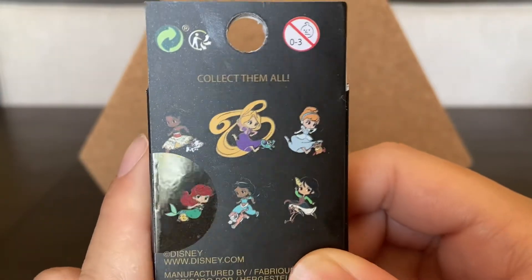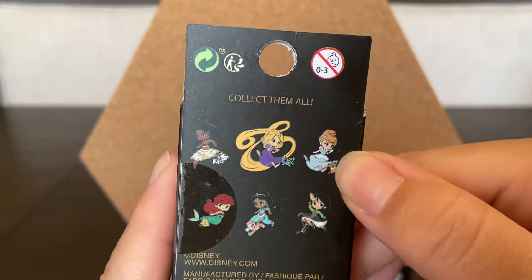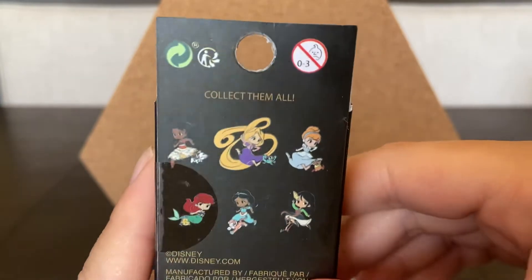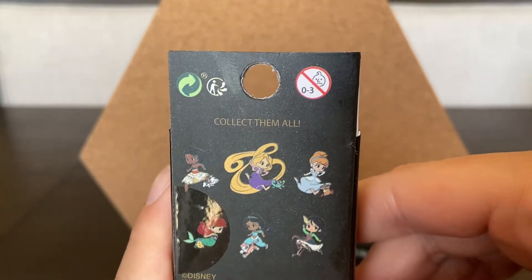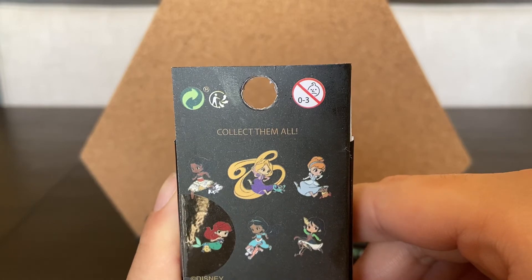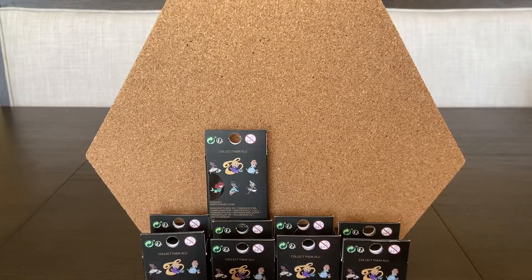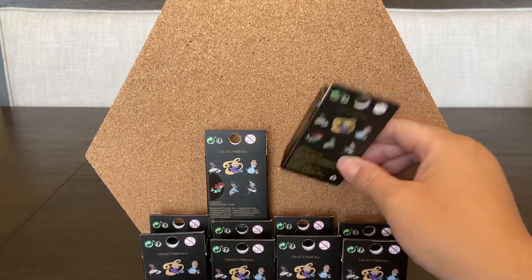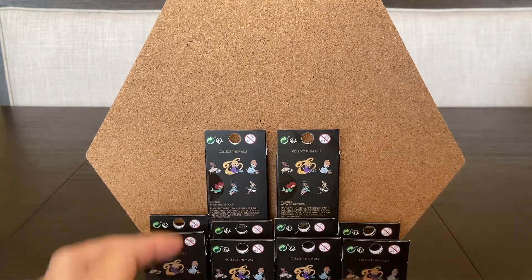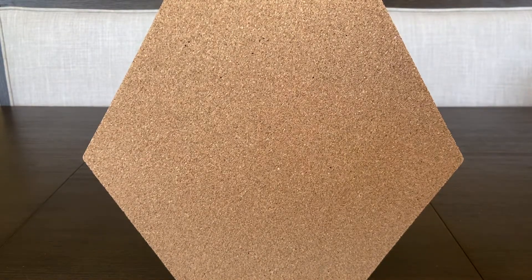I'm collecting majority of the set — the only one I don't really want is Cinderella because I don't collect Cinderella. Bianca definitely wants Rapunzel and Jasmine, mainly those two. Today we got 10 boxes. We went half, but we really like these so we figured why not. Bianca is going to get five and I'm going to get five. Bianca, you are first!